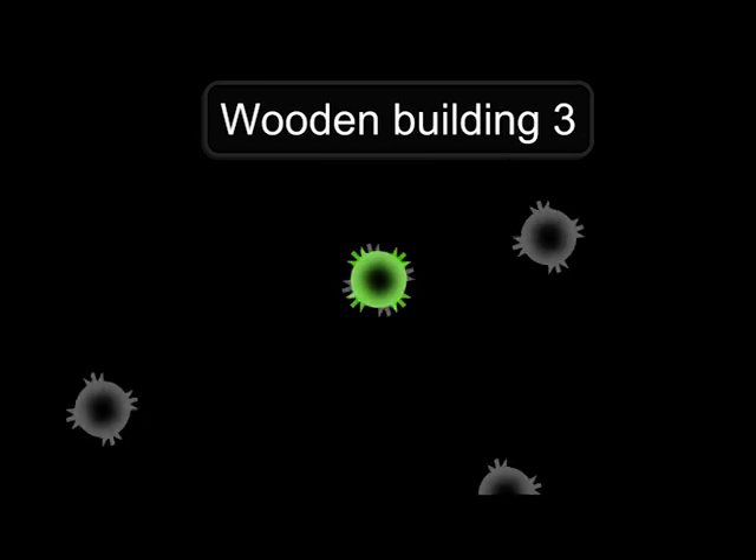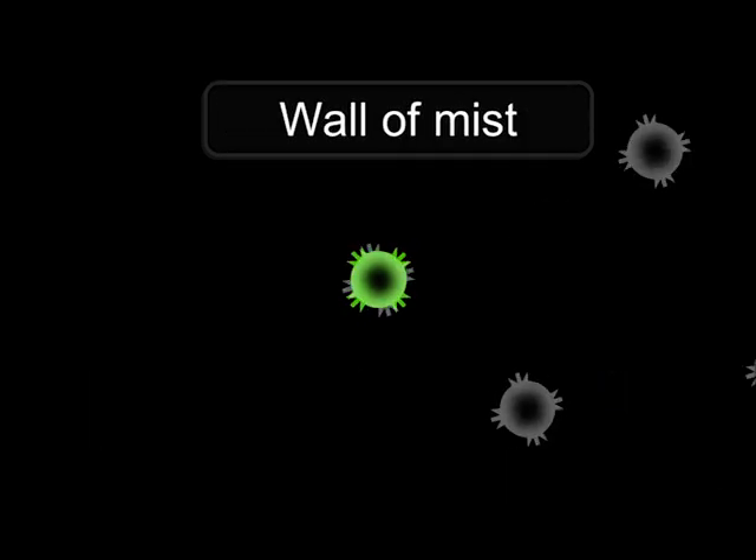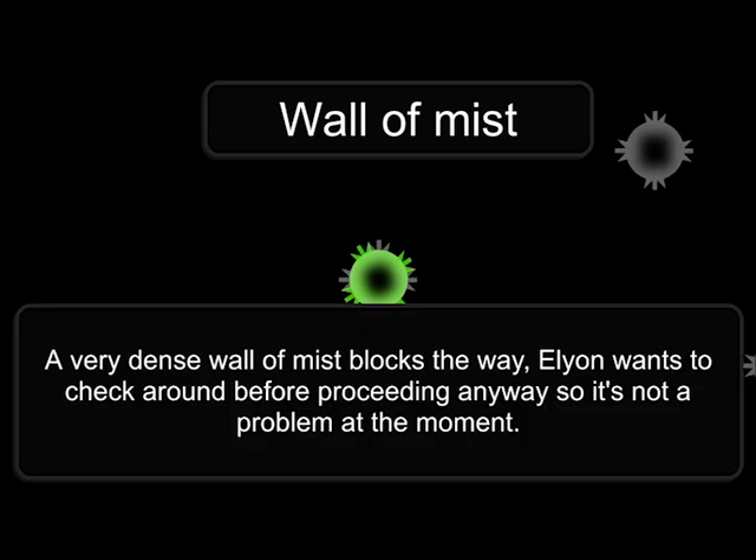Wooden Building 3. Nothing interesting, even here. There's a sack. Wall of Mist — a very dense wall of mist blocks the way.